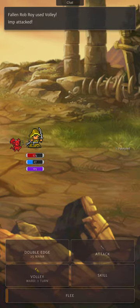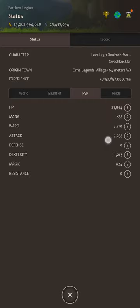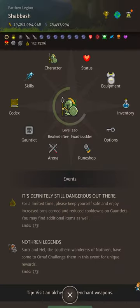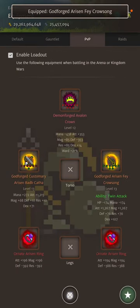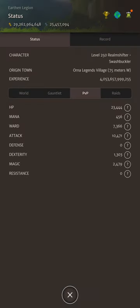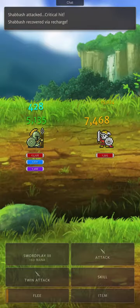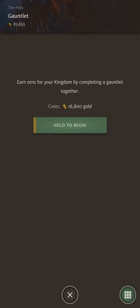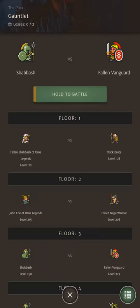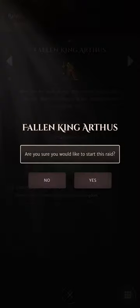Dual wielding weapons causes each of their stats to be lowered to 65% of their initial power. Dual wielding two weapons of similar power can often yield greater offensive stats than with a dedicated offhand. Basic kingdom mechanics: members kill stuff to gain small amounts of Kingdom Gold which builds up over time. Kingdom Gold is then used to start Kingdom Gauntlets and Kingdom Wars, both of which yield Kingdom Orns when successful. Kingdom Orns are then used to start Kingdom Raids — and that's the source of all the loot and gear we all want.